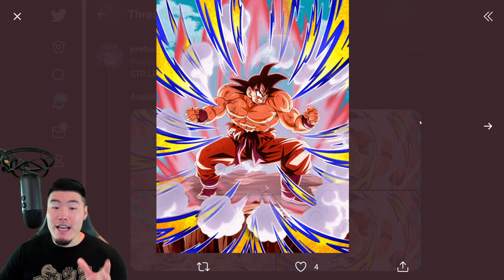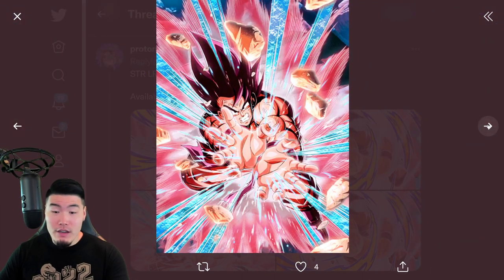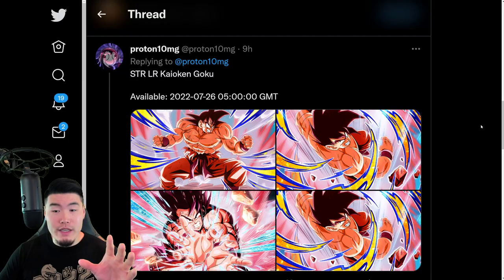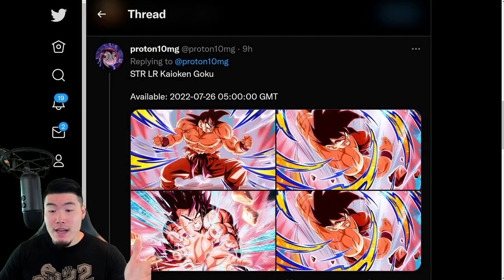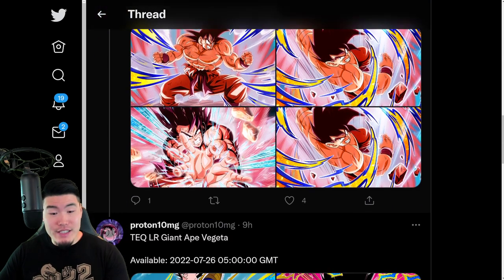Here we have the SSR form, there is the TUR, and then the LR. That is the STR Kyokengoku, which is one half of the new banner.